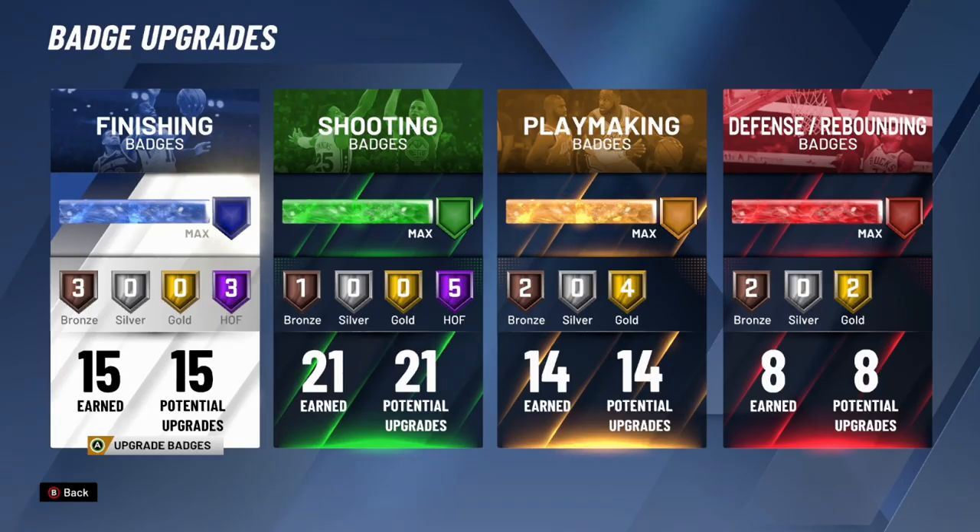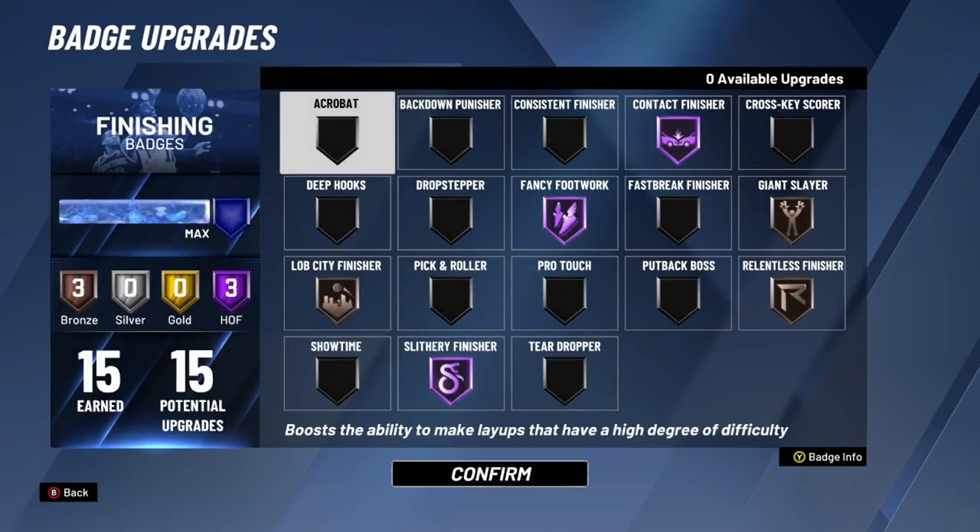We're going to start off with finishing badges, then shooting, then playmaking, then defense and rebounding. Starting off with finishing — going left to right — the first badge is Acrobat, which boosts the ability to make layups with a high degree of difficulty. This is a badge I wouldn't really recommend; I don't use it. Some people do, but in my opinion it's not really worth it.